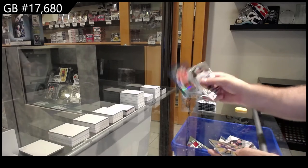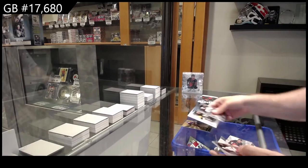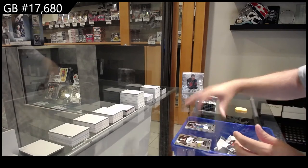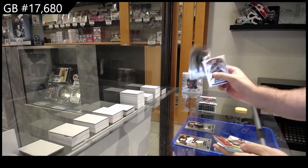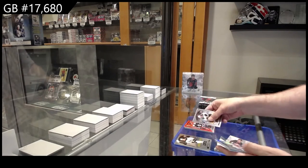Black rainbow of Zamula for Philly, grand entrance for the Islanders of Bellows, short print of Joseph for the Penguins, Di Pietro for Vancouver rookie, rookie of Harley for Dallas, and Foodie red rainbow rookie for the Blue Jackets.